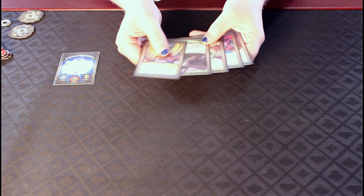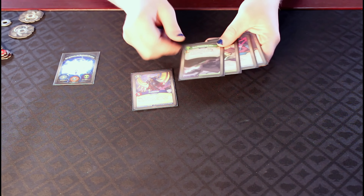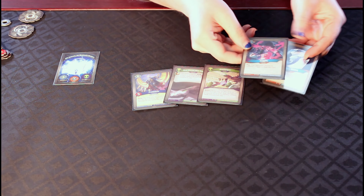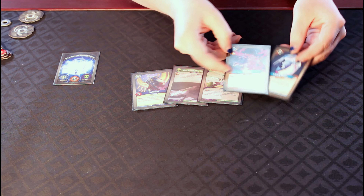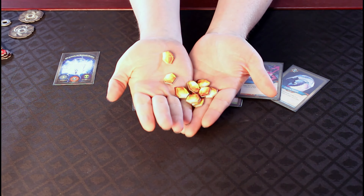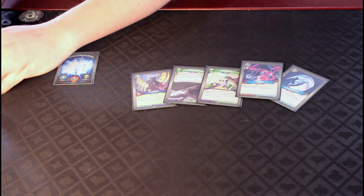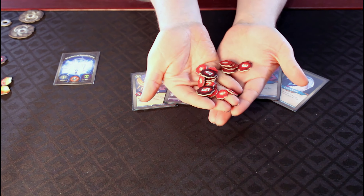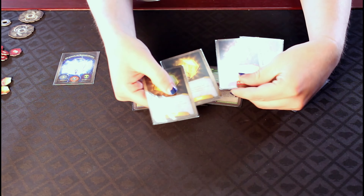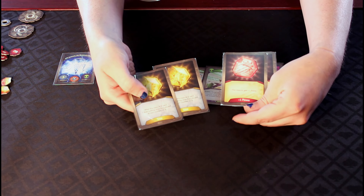In your deck, you'll also find a number of different cards, like creatures, upgrades, artifacts, and actions, some of which will even gain amber. You'll also need a number of tokens for amber, for damage, and you can use either tokens or cards to signify stun and plus power.